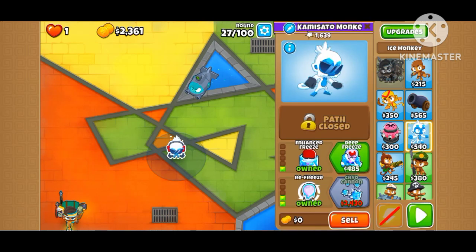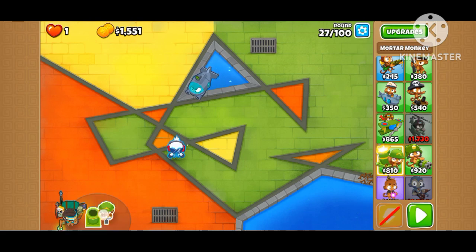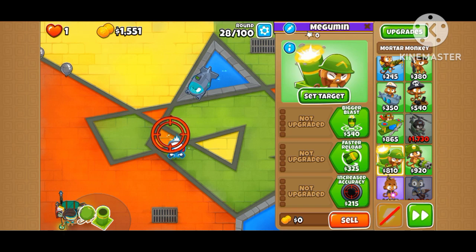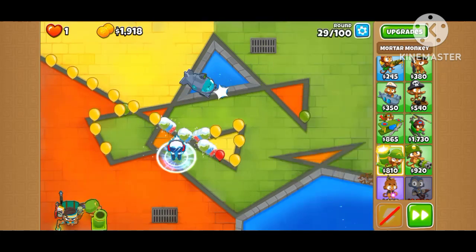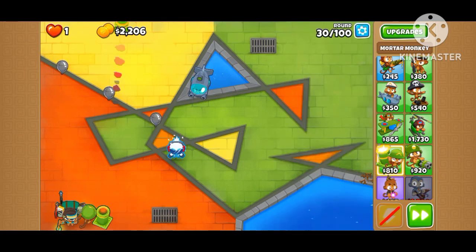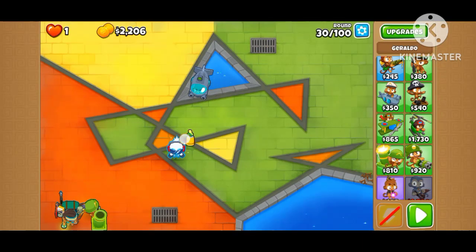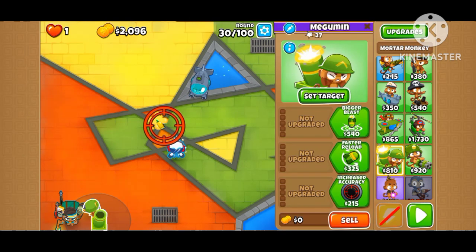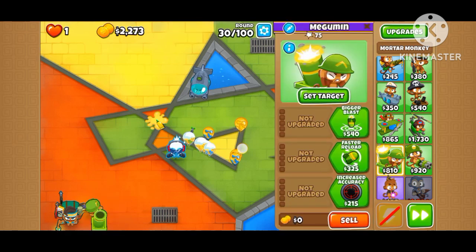It's been doing so well. I'll put more monkey right here. I'm gonna put some glue and I think we should be able to buy the Cryo Cannon — 1-3-0 path — being handled here.